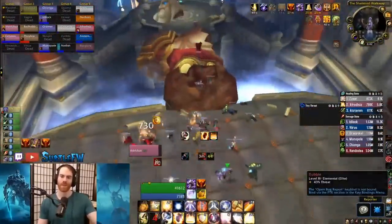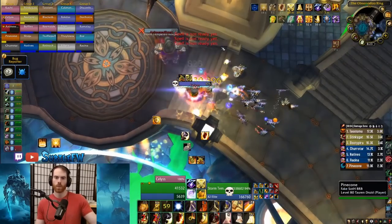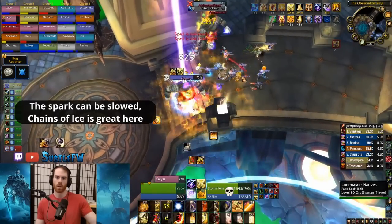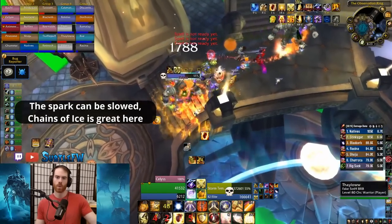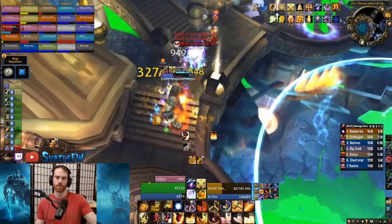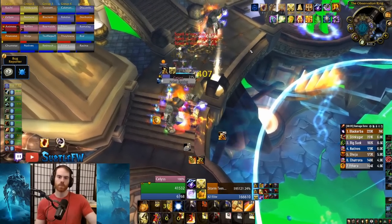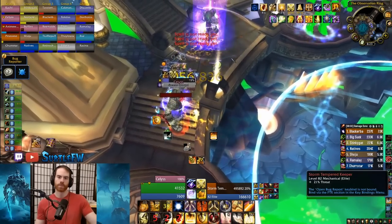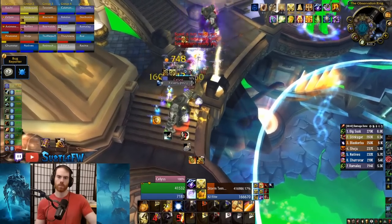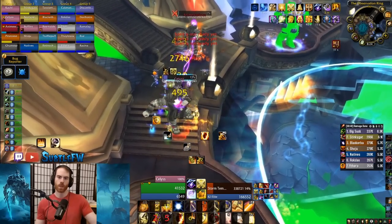The Observation Ring has entrances to all keepers' rooms. Two storm-tempered keepers stand in front — tank them away from one another because they periodically summon a spark that travels toward the other keeper and buffs its damage if not killed. They have a frontal cone attack, face them away from the raid. If pulled too far apart, they get a damage buff. Kill them at about the same time or the surviving one gets a damage and attack speed buff. Auriaya patrols in front of all keepers' entrances. Pull trash back carefully and keep an eye on her patrol. Fight her away from trash due to a fear that could pull more things.